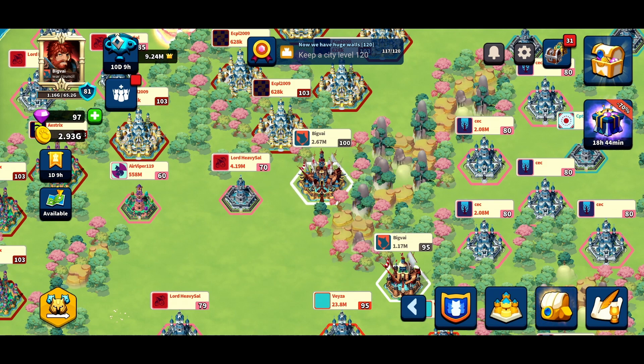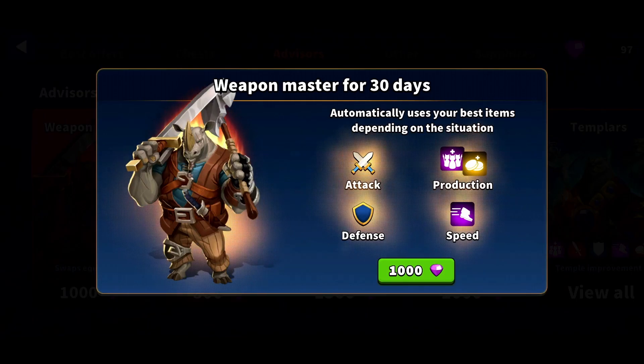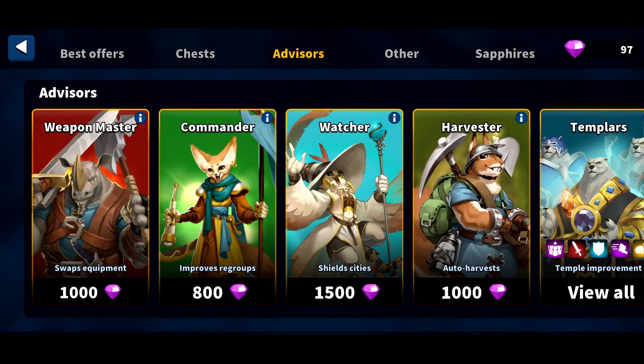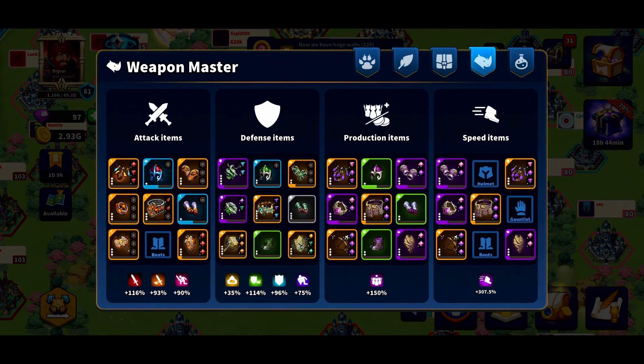My tips are a little out of order, but this is probably my second biggest tip: buy Weapon Master. Just buy it — it's so good. Either save your sapphires or spend a little bit of money to get a thousand sapphires and buy Weapon Master.